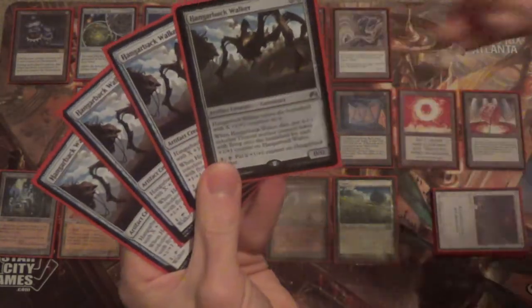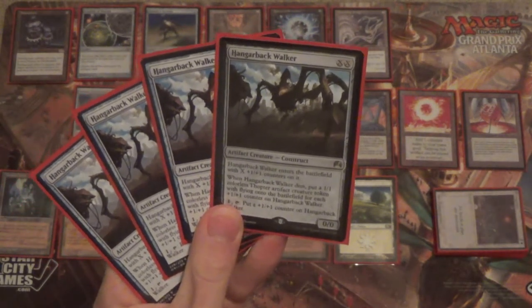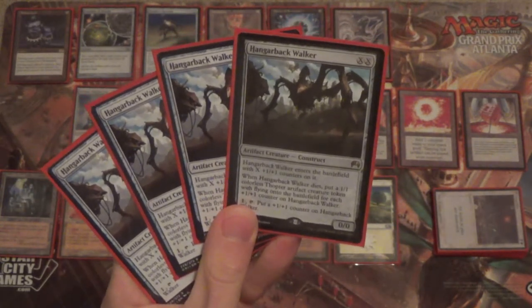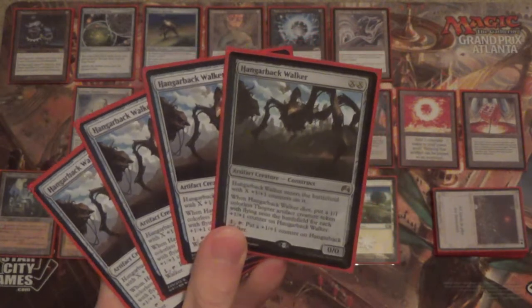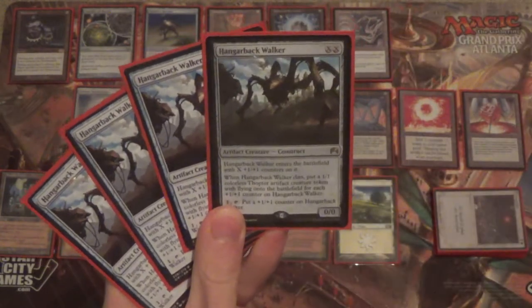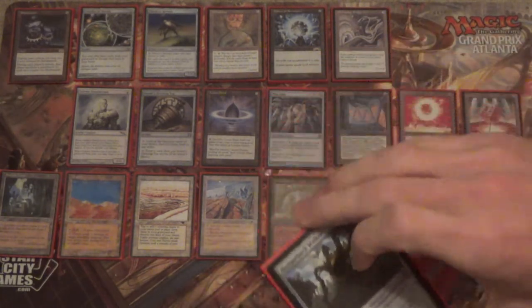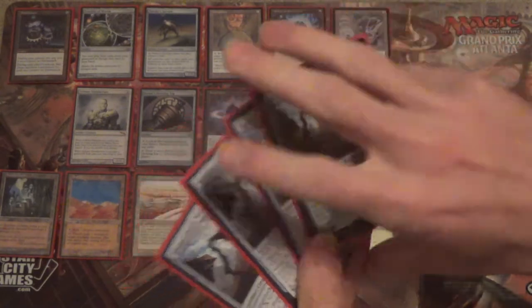The first little shenanigan actually works to break Smokestack as well — this is Hangerback Walker, and it's a little bit silly in this deck. Its cost is XX, it enters with X +1/+1 counters, and when it dies you put X 1/1 fliers into play. With Smokestack, we sacrifice the first one and get a number of Thopters equal to the number of counters on it, which puts us so far ahead for Smokestack that we should have them for a while. Even if not, they're still good chump blockers. That's one way we can break the symmetry of Smokestack — by making a ton of Thopters to get in their way.